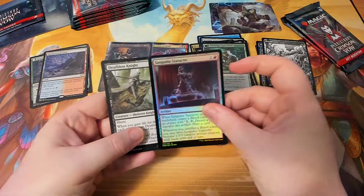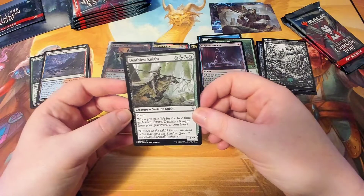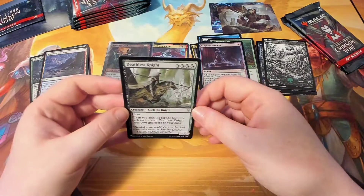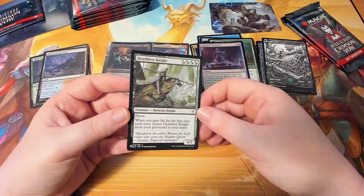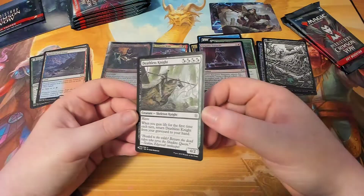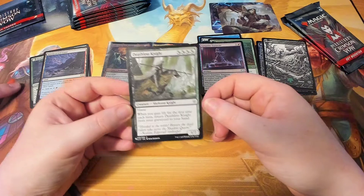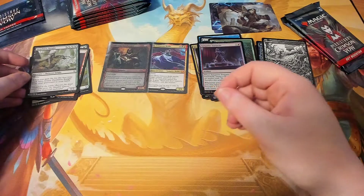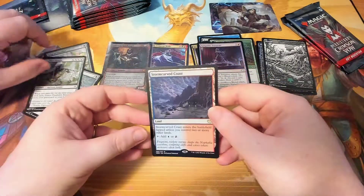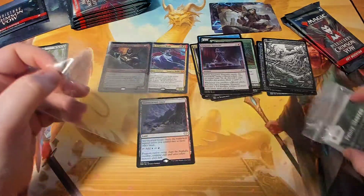Sanguine Statuette — I'm guessing that's a normal one. Deathless Knight — is Deathless Knight good? That's from Throne of Eldraine, it's your favourite set. Why do we have Throne of Eldraine in this set? Because the set boosters come with cards called the list cards, so you get a chance of opening up cards from other sets. That land is worth 20 bucks — probably put it in a sleeve. 20 bucks! Guys, when I tell you, I am going to win — you watch my husband's turn and see that he just gets nothing as good as me.